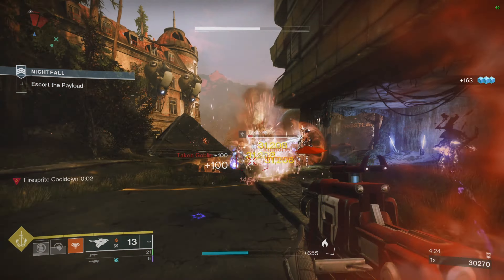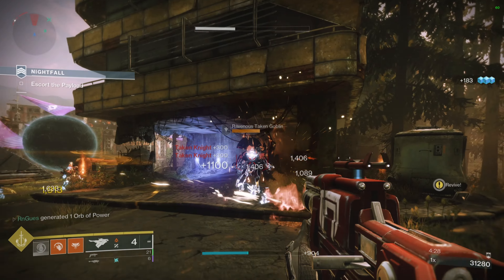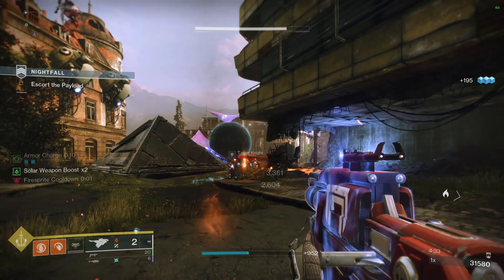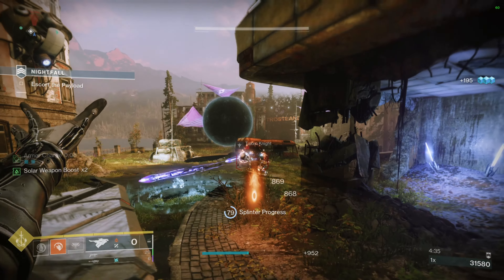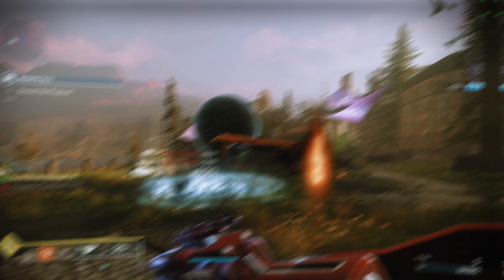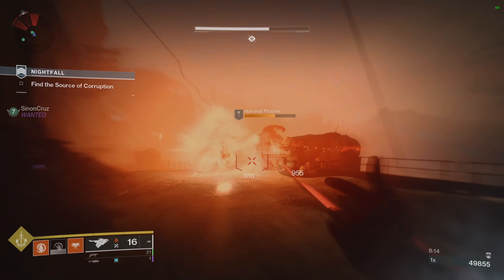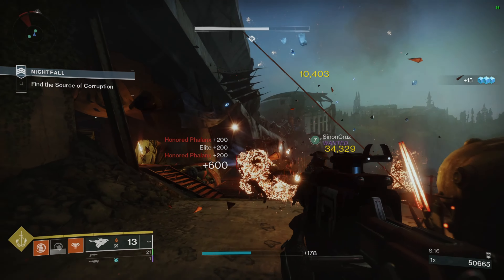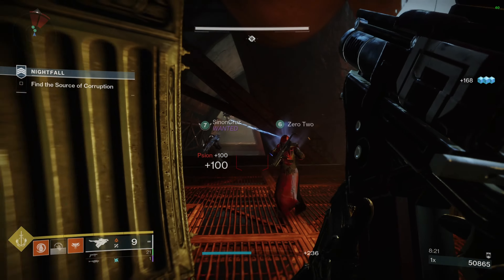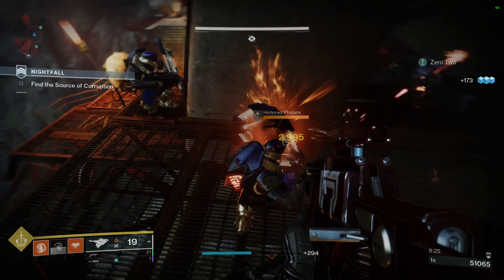That's interesting because Bungie also changed the Skyburner's Oath to do scorch damage when you fire from the hip. You can see where this is going — it absolutely works together. When you burn people with your Skyburner's Oath it gives you a lot of melee energy, then you snap — the Warlock finger snap — and after getting them burning and scorched, it makes them explode.